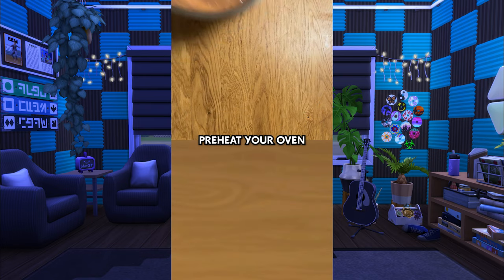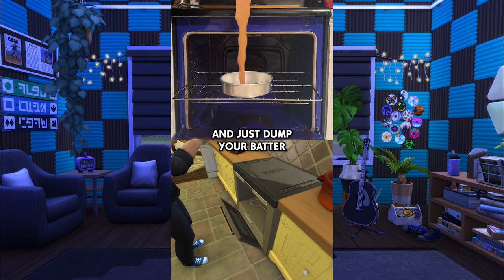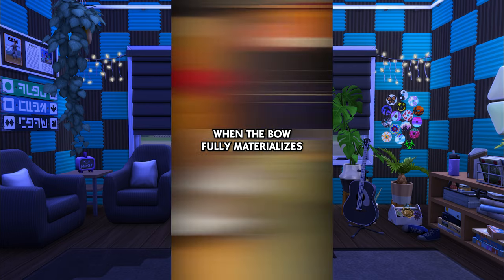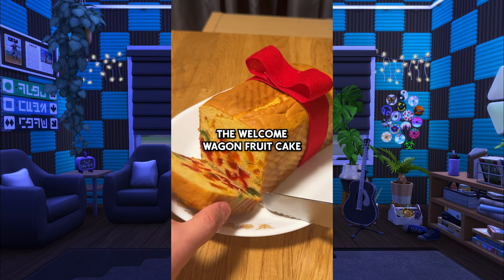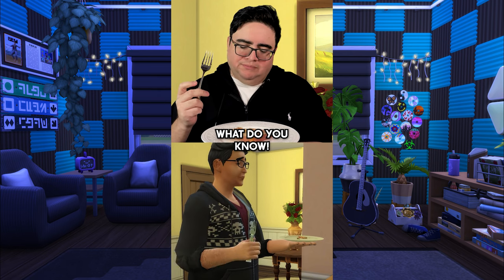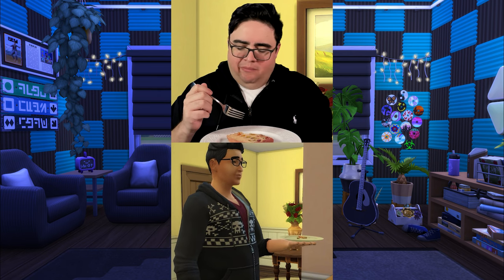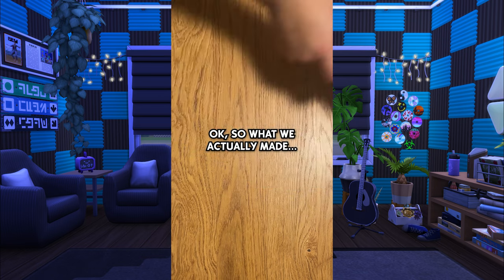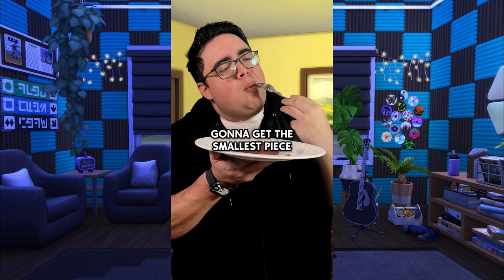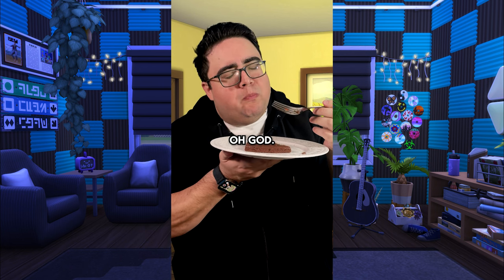Now let's bake. Preheat your oven to 350 degrees Fahrenheit and just dump your batter into the pan. Take the fruitcake out when the bowl fully materializes. And there you have it — The Welcome Wagon Fruitcake from The Sims 4. Let's see how it tastes. What do you know? I like it. Okay, so what we actually made was this. Let's taste it, I guess. Gonna get the smallest piece possible and... Oh God.